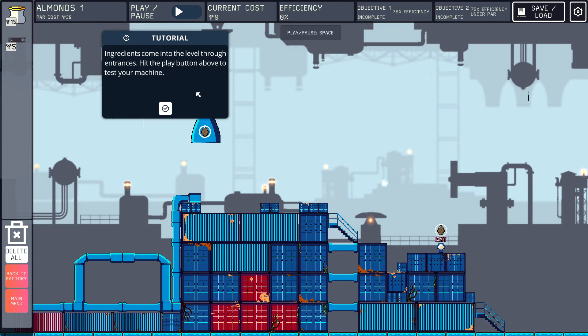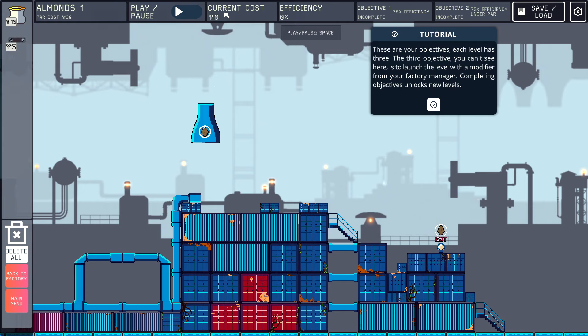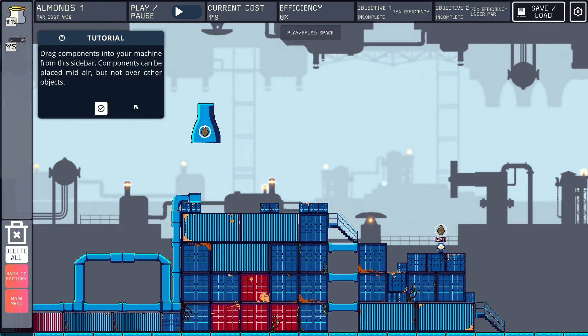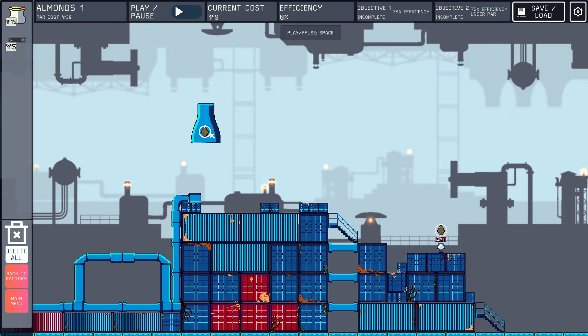Ingredients come into the level through entrances. Hit play to test your machine — build it to process ingredients and get them to the exit. Put your mouse cursor over the exit to see how to produce it. Each level has three objectives; the third one is to launch the level with a modifier. Drag components into your machine from the sidebar — they can be placed mid-air but not over other objects. Save and load your designs; the last design you created will be auto saved.